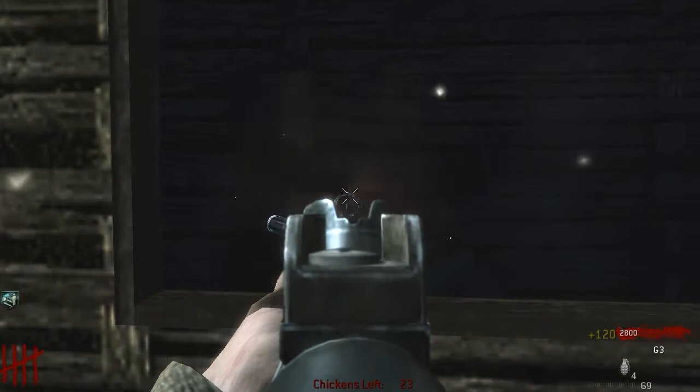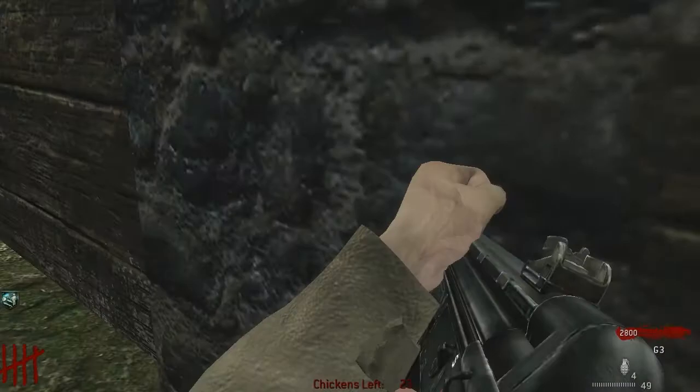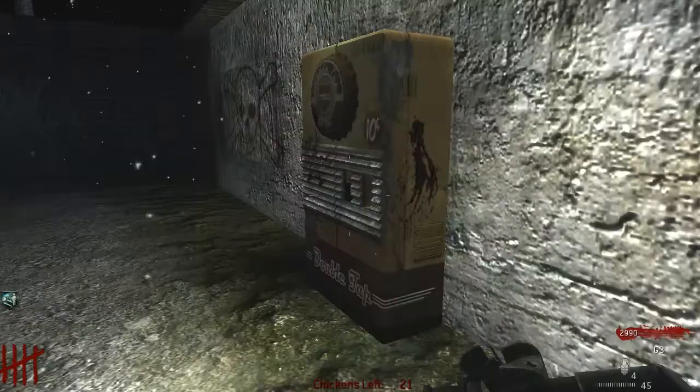The PPSH is normally not in the UGX mod anyway. There are power symbols on the wall — I'm guessing the power will be in there. Got Double Tap as well.